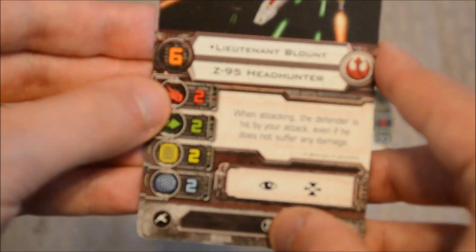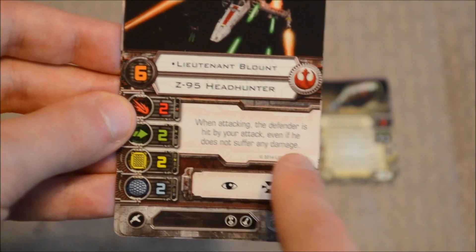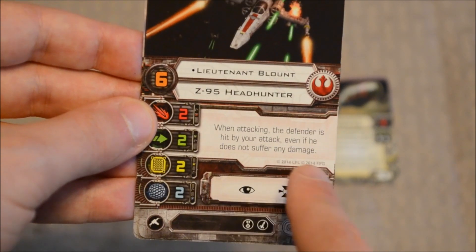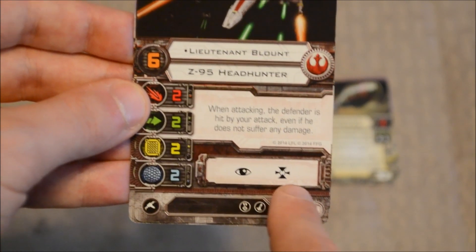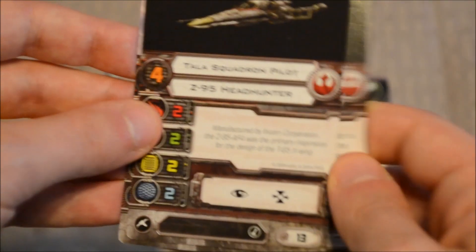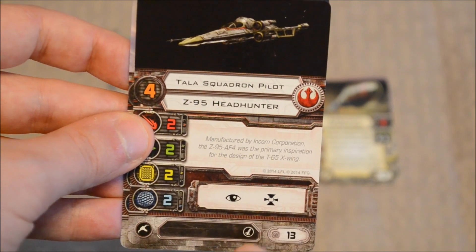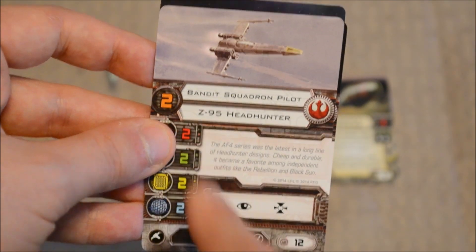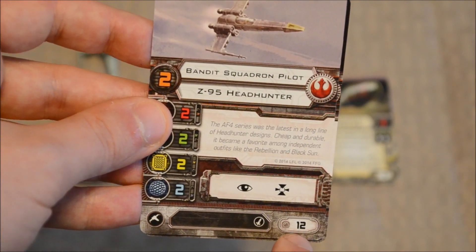Next we have Lieutenant Blount. Pilot skill of six, twos all across the board. When attacking, the defender is hit by your attack even if he does not suffer any damage — that comes into play with the Ion Pulse Missile, I believe. Focus, target lock, and an upgrade. Point cost of 17. Then you have the Talus Squadron Pilot: pilot skill four, no special ability, focus, target lock, upgrade, point cost of 13. Finally the Bandit Squadron Pilot: pilot skill two, no special ability, focus, target lock, one upgrade, point cost of 12.